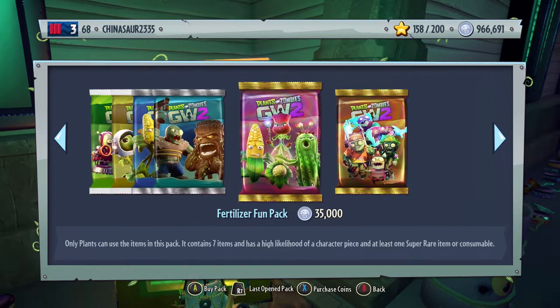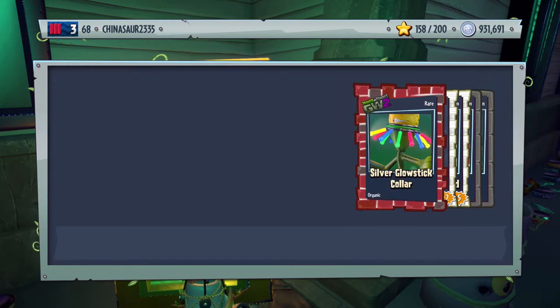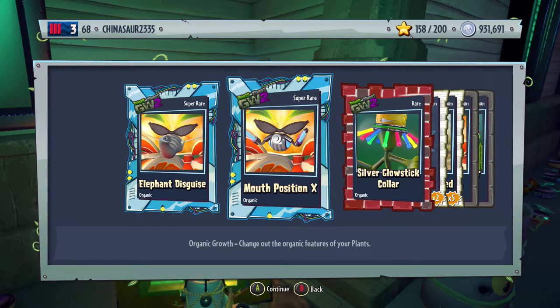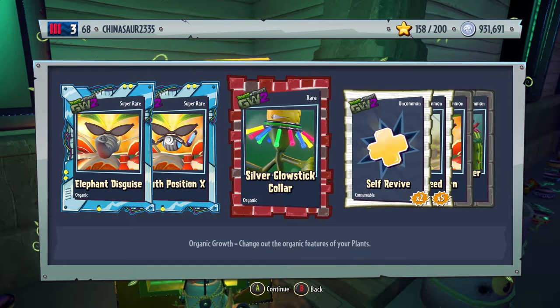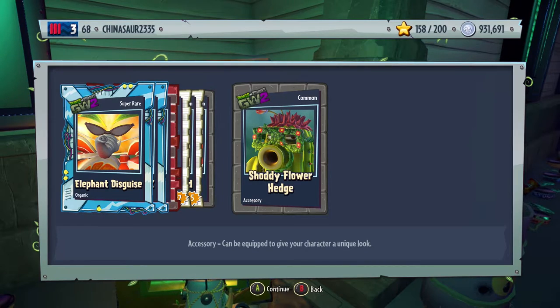Alright, moving over to the Fertilizer Fun Pack. We'll buy five of these and go back and forth. We just have a little bit over $900,000. We have two super rare organic growths for the Citron. The first one is elephant disguise. Mouth position X. That glow stick color though — I'm going to put this on my Criminal Corn after this video. Self-revive, we have a weed, an organic growth for Citron, and a shoddy flower hedge.